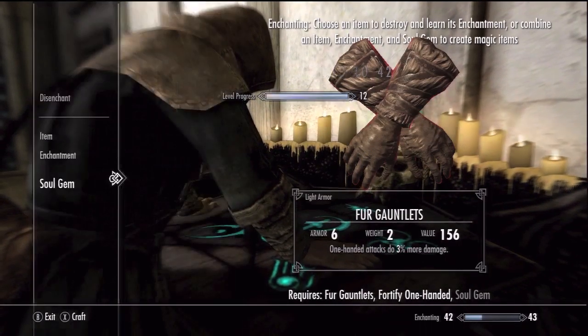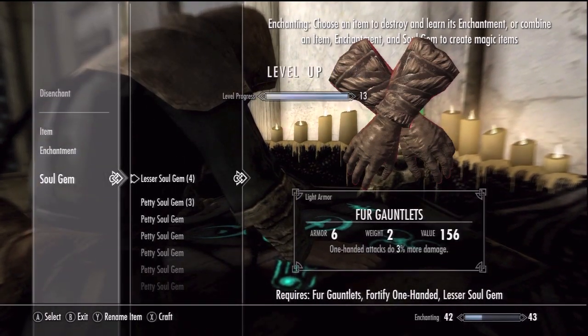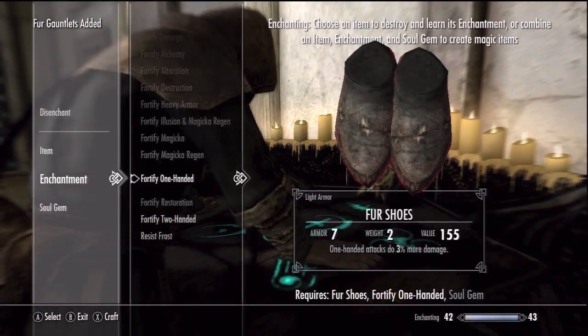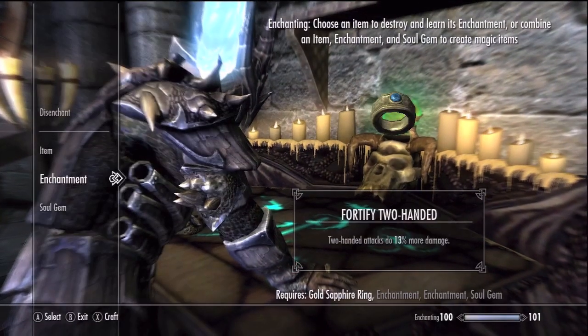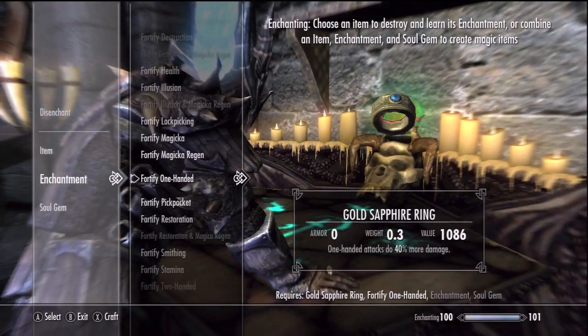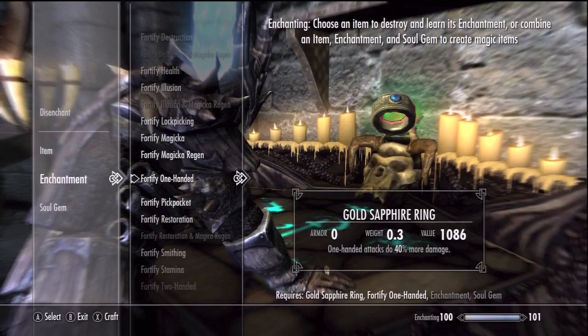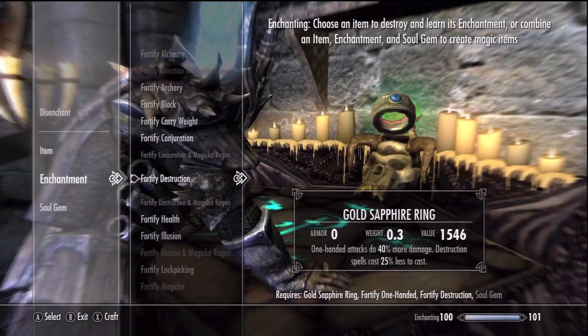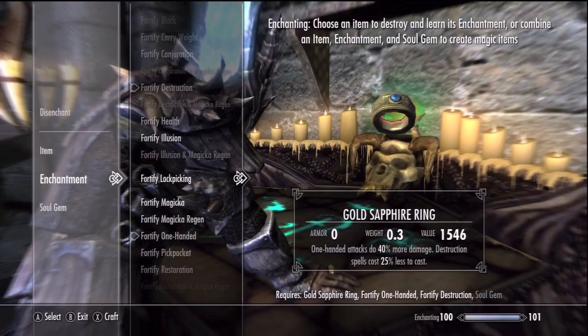When you've gotten your enchanting pretty high, around 70 or so, you can begin working on the enchantments that will make your mana costs disappear. You'll want to use the enchantment that fortifies the magical tree that you're focusing on. I use destruction magic, so I'll be casting Fortify Destruction. These enchantments reduce the mana cost of every spell in that school by a percentage out of 100.